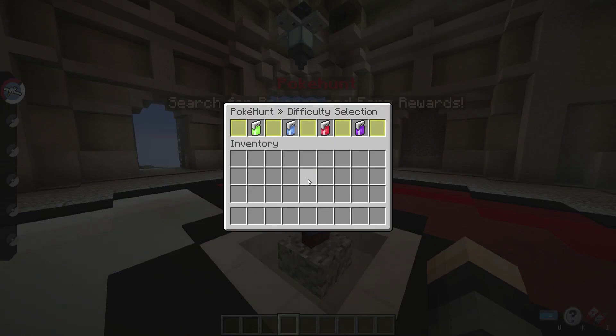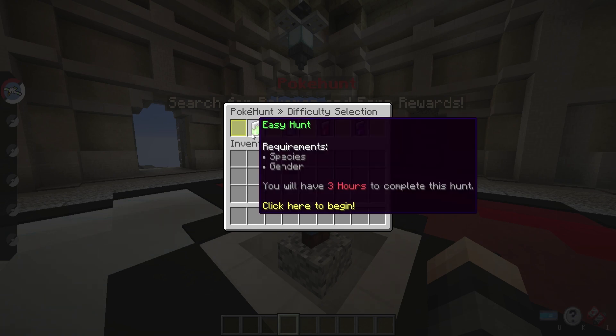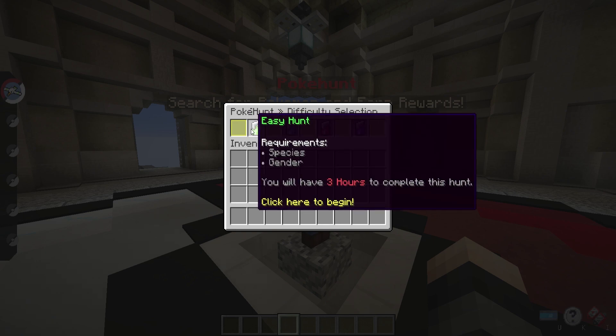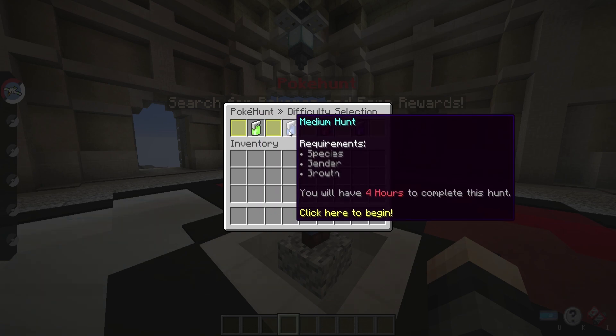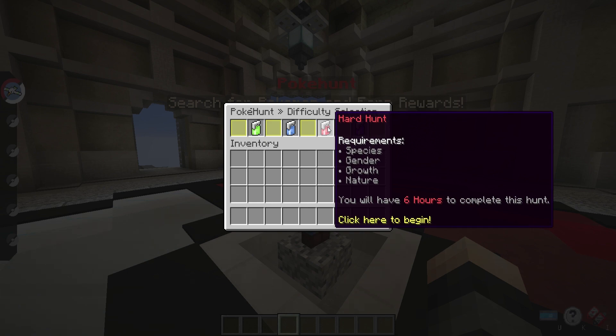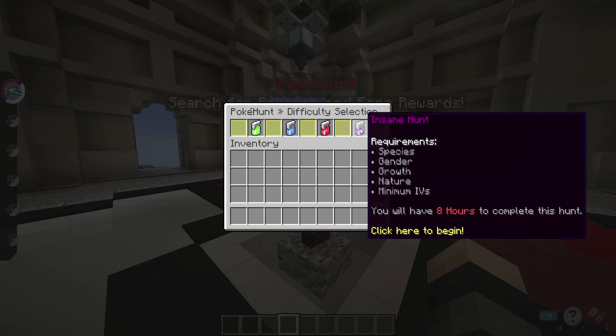Clicking the button opens a difficulty selection menu with easy, medium, hard, and insane hunts. With the easy hunt, you get a randomly generated species and gender and have three hours to find and turn in that Pokemon. For medium, growth is also added and you get four hours. For hard, nature is added — so all four things must match — and you get six hours. For insane, you also need a minimum IV percentage of 65%, so anywhere from 65 to 85% IVs could be required, plus nature, growth, gender, and species all correct, with eight hours to complete.